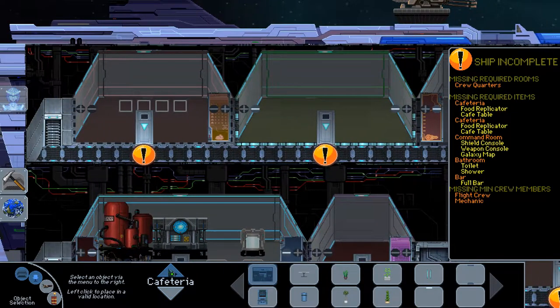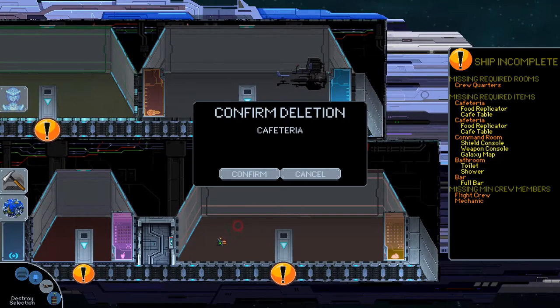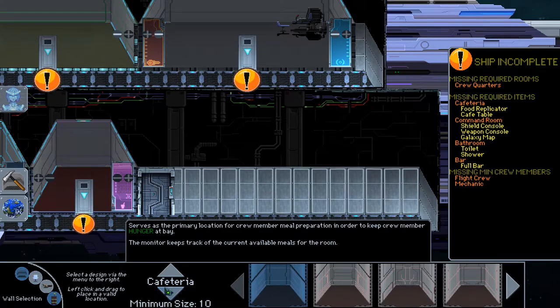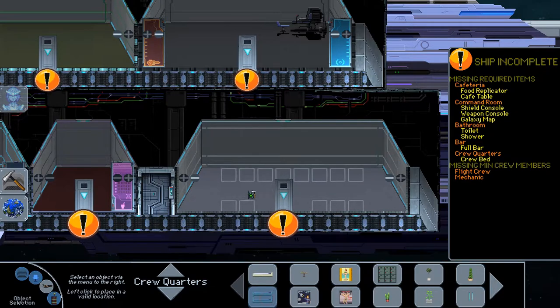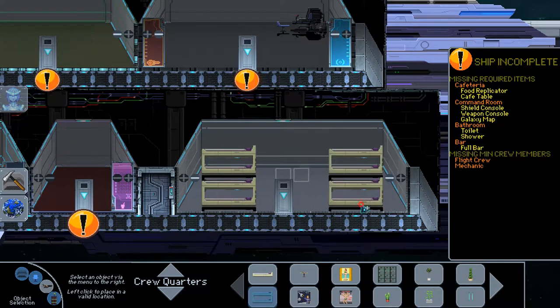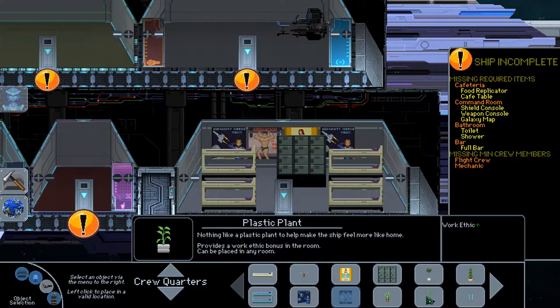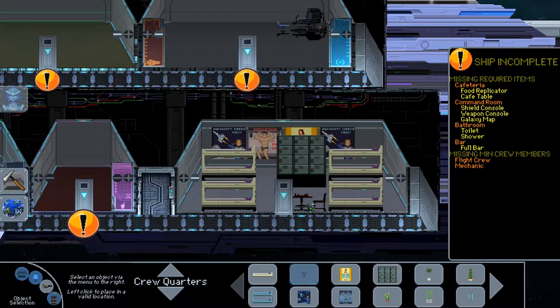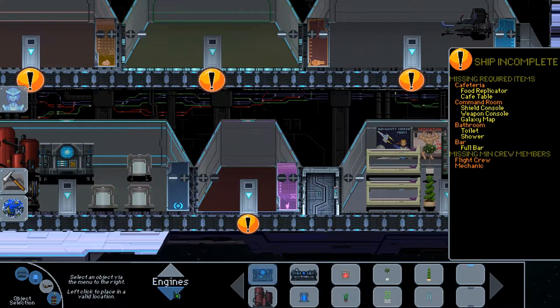Oh no, that's the cafeteria — I made two cafeterias. We're gonna need crew quarters. There we go, that's better. For crew quarters, we're gonna need bunk beds for all the guys we're taking on — eight is usually good. I'll get something for their personal stuff. I like to put in these posters because they're supposed to be motivational. Putting in plants helps aesthetics.